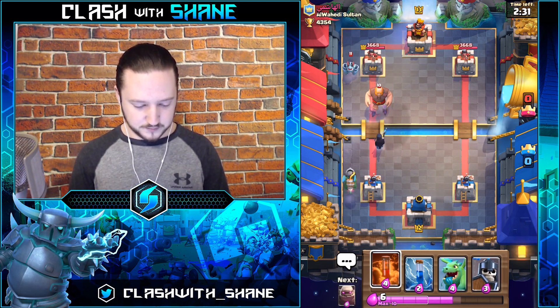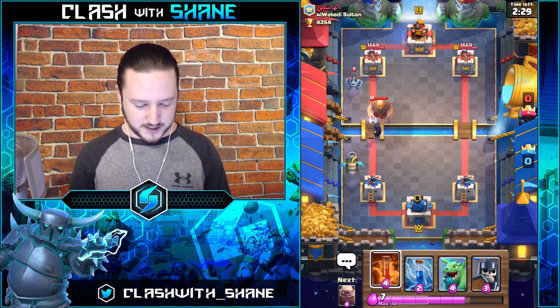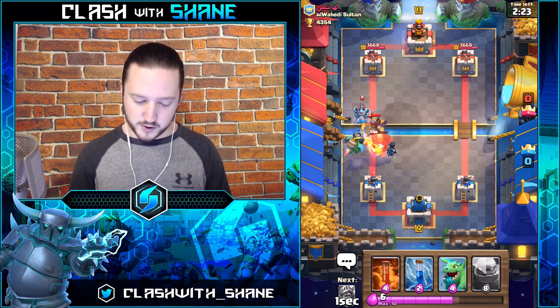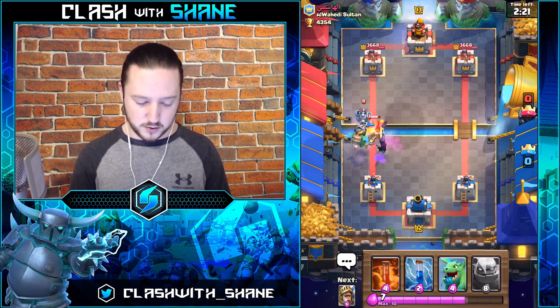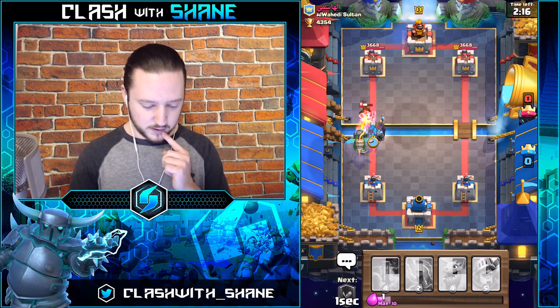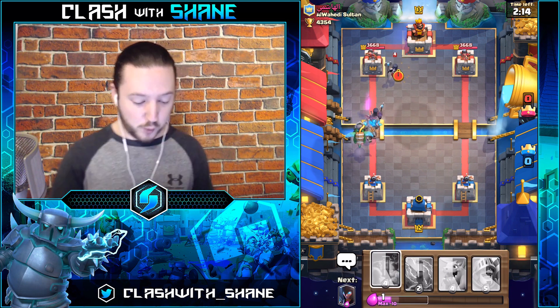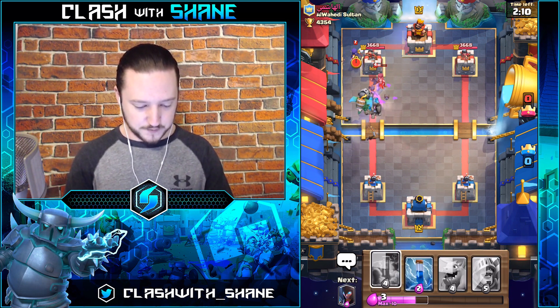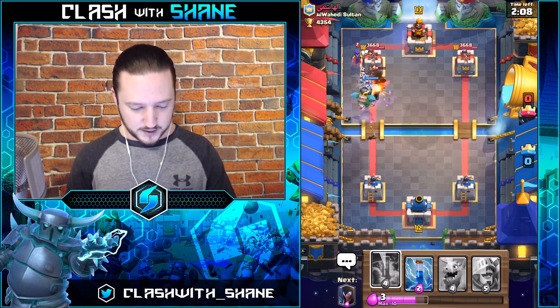Guards here — Night Witch doing some work, and so does the Infernal Dragon. Golem right there to support. Got a Poison coming down. Double Witch deck from the opponent. I really want to Poison here.